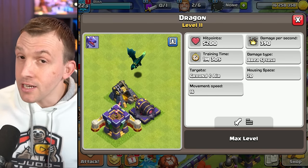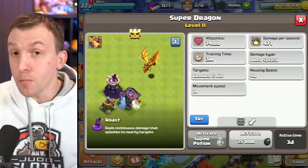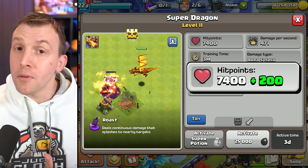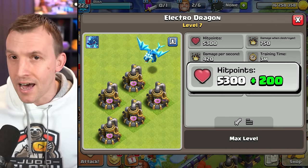Not all changes are nerfs though. The Dragons are getting buffed — both the Regular Dragon, Electro Dragon, and Super Dragon. The maxed level Dragon at level 11 gains an extra 100 hit points. The Super Dragon gains an extra 200 hit points, and this is also mirrored with the Electro Dragon, which gets an extra 200 hit points at maximum level.